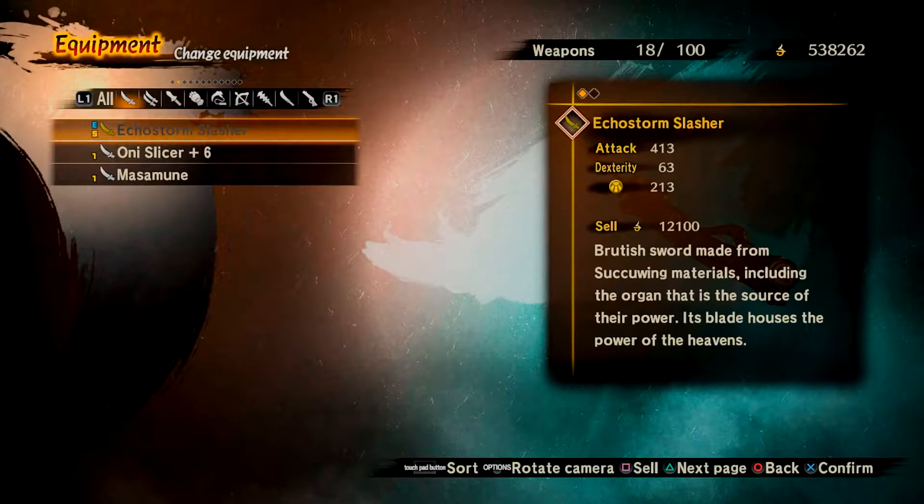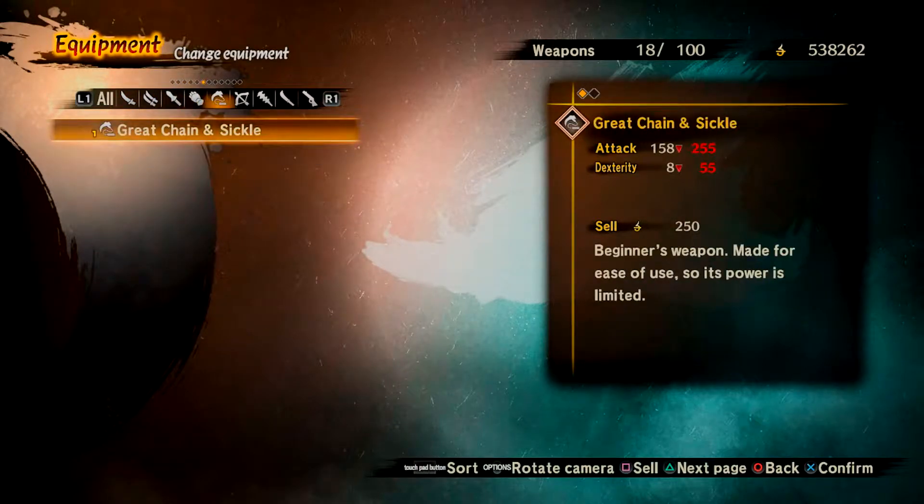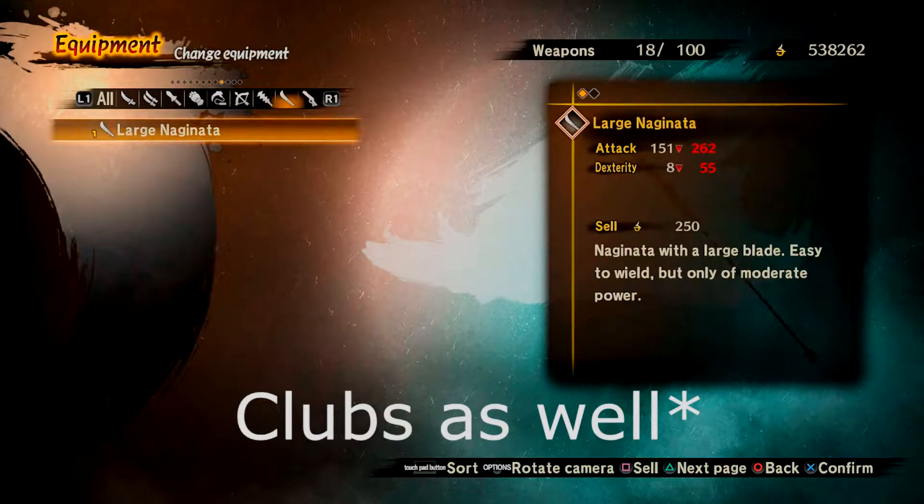You have 11 weapons to choose from, including swords, knives, spears, gauntlets, chain and sickles, bows, naginatas, rifles, sword and shields, and chain whips.